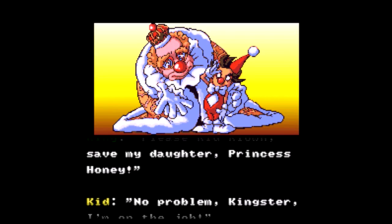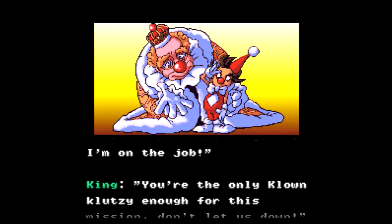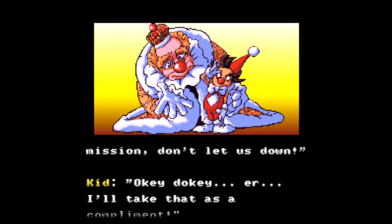I think Kid Clown was the character that tumbled across the screen in the very beginning. So maybe this is the villain. Everyone in the game is a clown. Look at the details on the sprites — the artwork's very good. Please, Kid Clown, save my daughter. Instead of doing it myself, I'm going to send a child on the quest to save my daughter. They're klutzy enough for this mission.